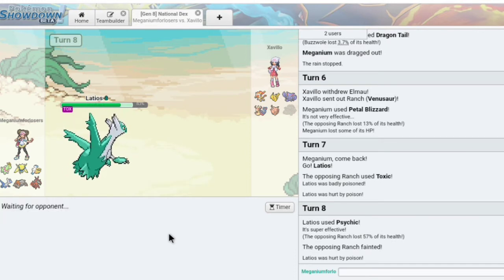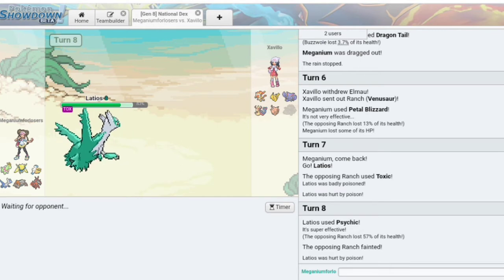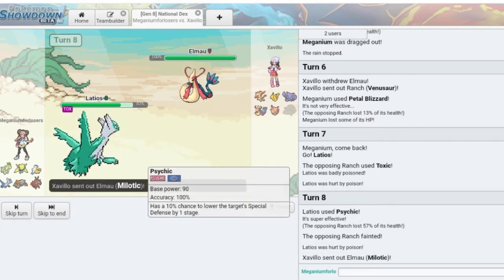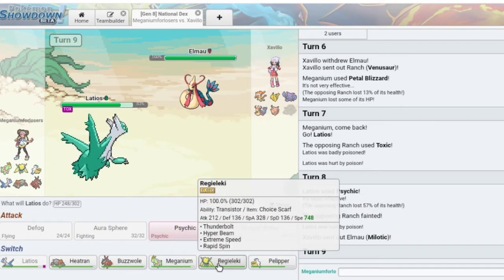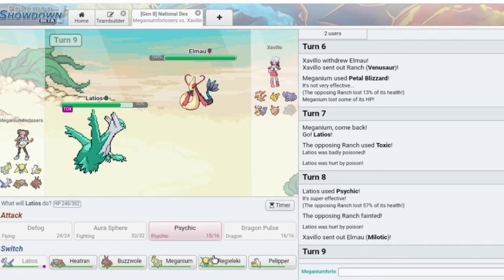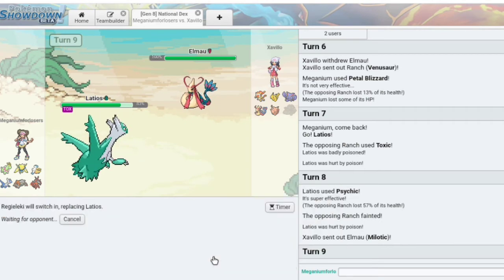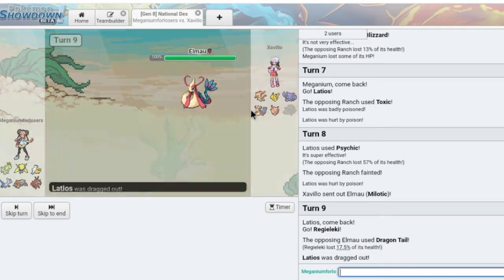Whatever comes out next I have no clue, probably Clefable, which we have Heatran for. Like, we have counters for his team — it's just about using our mons right. I'd like to get a kill with Meganium. I've only gotten a very few. Meganium is just not a great mon. He goes into Latios — kind of want to go into Regieleki, because now that he knows I can easily predict a switch. He's doing the Dragon Tail thing again — what the heck? It makes me unable to switch.